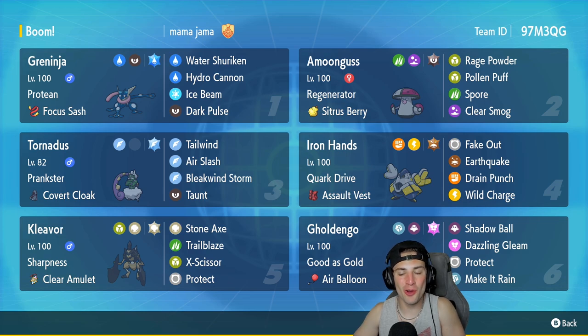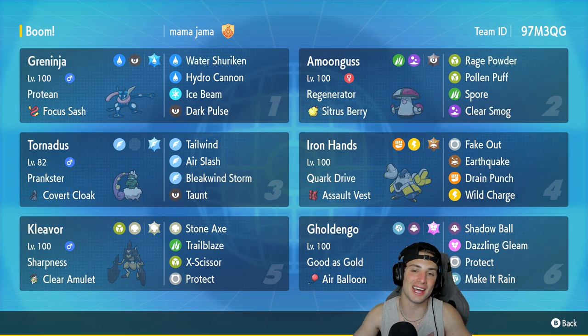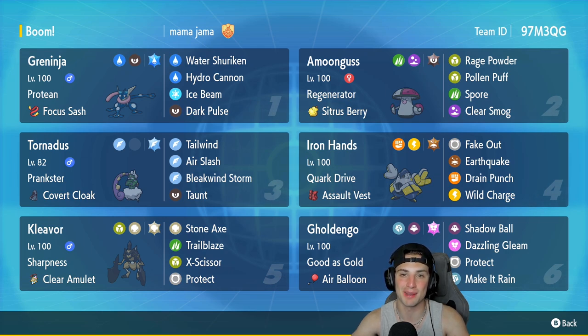There it is ladies and gentlemen — 3-0 with Greninja! We fully got to showcase this Pokemon. It was hitting like a truck in that third and final battle: one-shotting Espatra, getting rid of Sandy Shocks with Hydro Cannon, and handling Tornadus. We also had Tornadus and Cleavor as Regulation D Pokemon doing some work. That is going to be it for today's video — don't forget to smash that like button, click that big red subscribe button, spread the positivity, and I'll catch you on the next one. Peace out everybody!